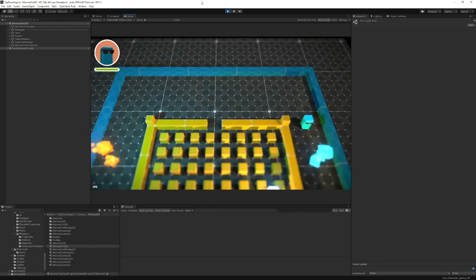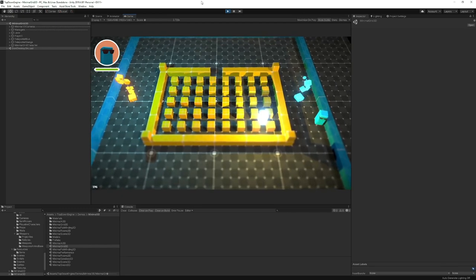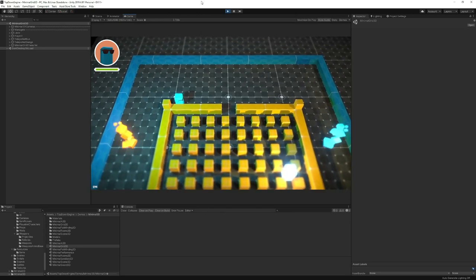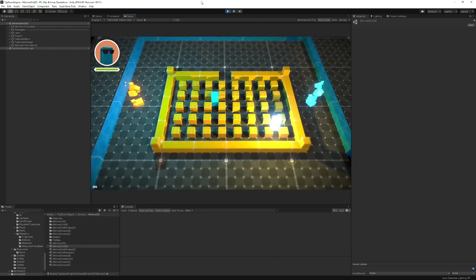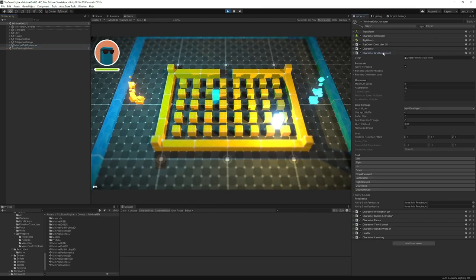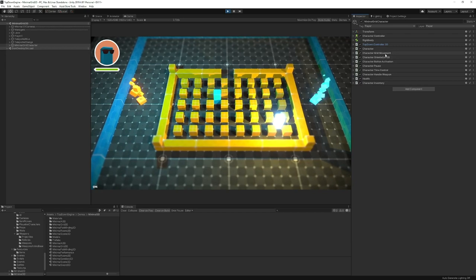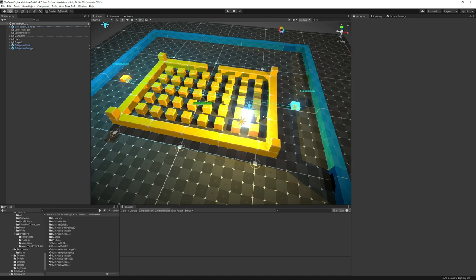One of the latest additions to grid movement was support for teleporters. If I go into the orange one, I exit through the blue one, and vice versa. It also works in 2D — it's a different script. The character grid movement script is the same for both 2D and 3D. Grid movement is getting some new cool features.